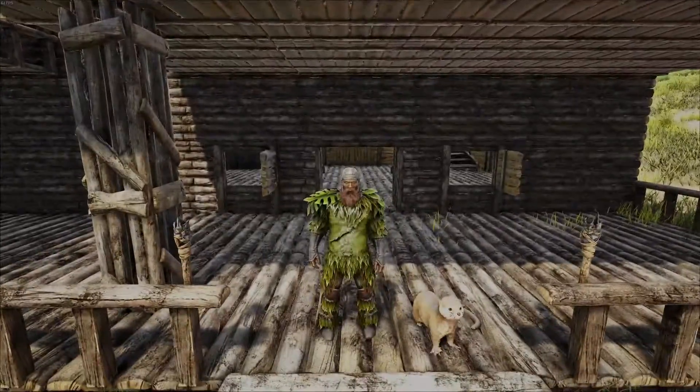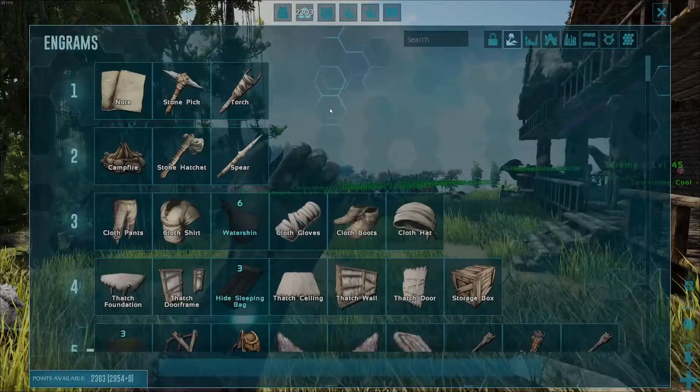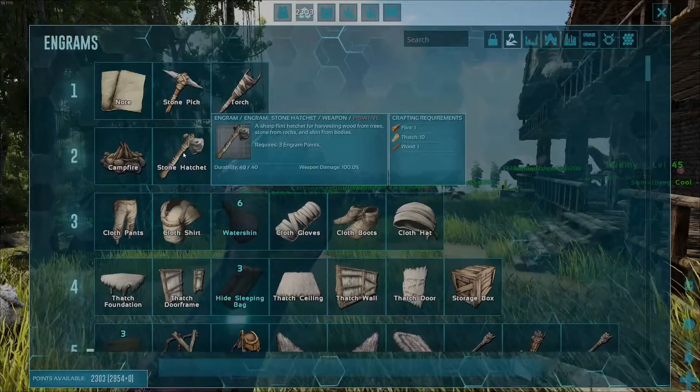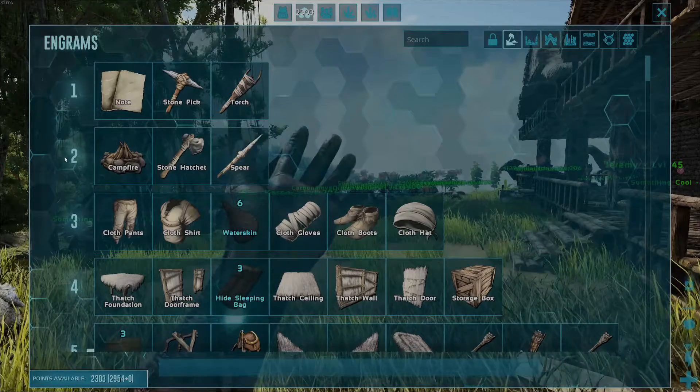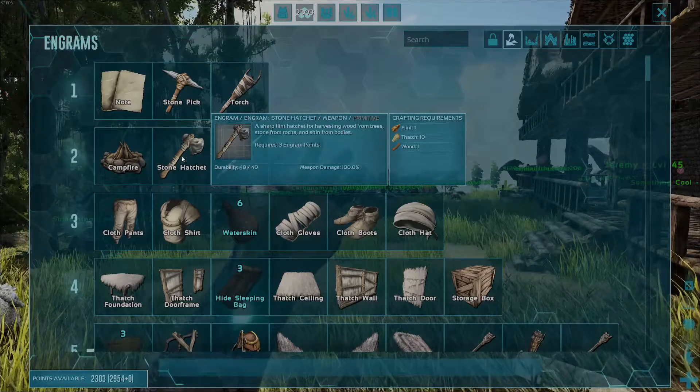Hello everyone, my name is Dale and today on Inception Gaming I'm going to show you how to craft up the stone hatchet. Before you can craft it you need to unlock it in the engrams, and to do that you're going to need to be at least level two and you're also going to need three engram points to unlock the engram.